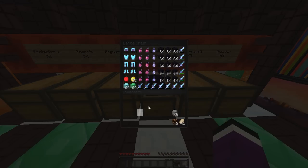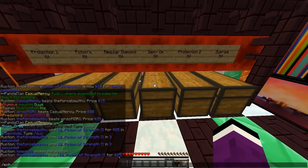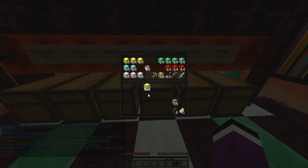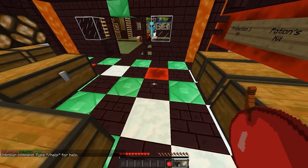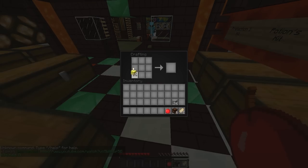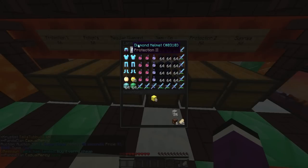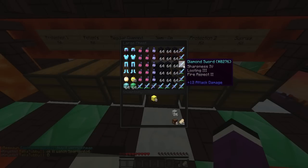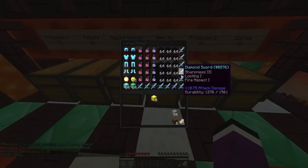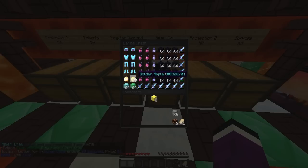Now this is where it starts to get fun — the Semi-Op Kit. It consists of two sets of Protection 2 armor, one god apple, insta-health potions, speed potions, loads of obsidian, and a variety of enchanted swords including Sharpness 5, Sharpness 4, Sharpness 3 with Fire Aspect 2, and Sharpness 3 with Fire Aspect 1. At the end you've got 64 emerald blocks, 64 diamond blocks, and 35 golden apples.